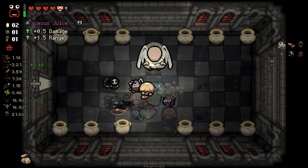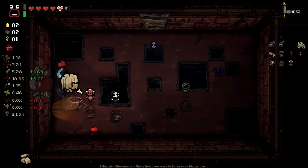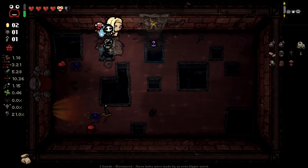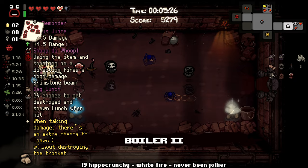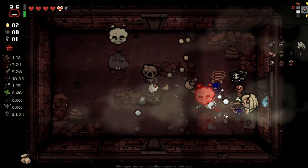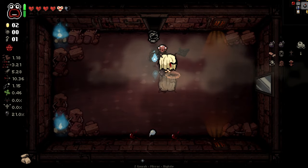Very, very nice. We get ourselves some Jesus Juice, which is good because we get two of them, which means we get two angel deal things that can reroll into other angel deal things — that's pretty goddamn useful. We've got our second bomb now. Let's double bomb this before we forget and end up using our bombs elsewhere. So we've got that open now. Let's quickly do our mirror room and all that jazz.